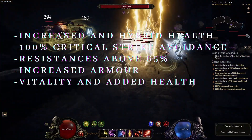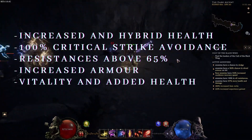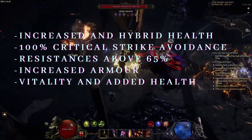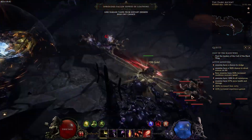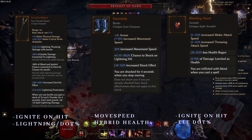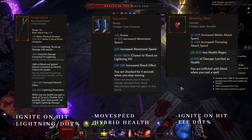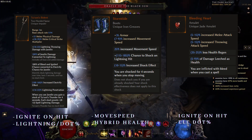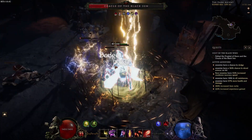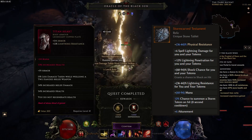For defense, we will be focusing on increased and hybrid health, 100% critical strike avoidance, resistances above 65%, increased armor, vitality, and added health. For legendaries, the existing uniques in the build will look to have ignite on hit and lightning DoT percent on our Turani's Bident, move speed and hybrid health on our Storm Tides, ignite on hit and elemental DoT for our Bleeding Heart. You may also want to include a legendary Titan Heart or Storm Carved Testament in the build.